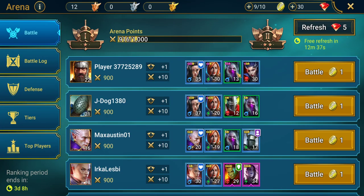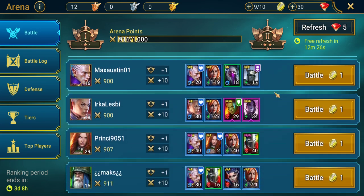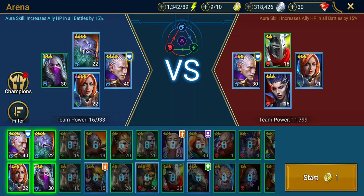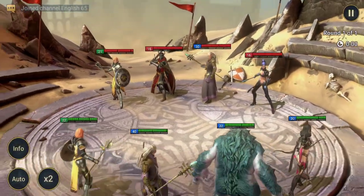We also have our tier bonus — currently we're in bronze tier one. To get to tier two we need to fill up the bar to 1,000 points and then we move into tier two. There are a few lower-level opponents here that we should be able to take out.